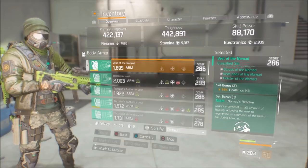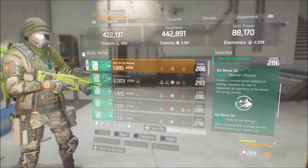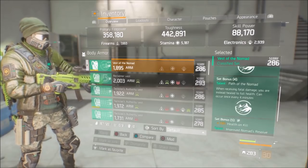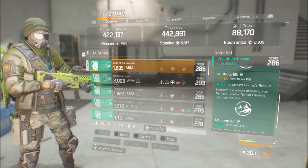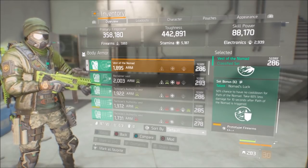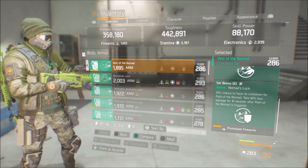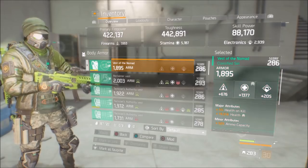Let's go over the Nomad set. The two-piece gives 15% health on a kill. The three-piece gives constant small healing, allowing the user to regenerate all segments of health during combat. The four-piece — Path of Nomad — when receiving fatal damage you are instead healed to full health, once every four minutes, plus an extra 10% health on a kill, putting us at 25% base health on a kill. You also get Improved Nomad's Resolve, allowing you to overheal. And Nomad's Luck gives a 50% chance for no cooldown on Path of Nomad, plus 60% less damage for 10 seconds when it triggers.